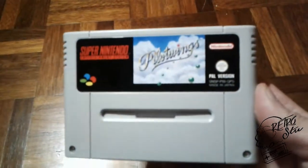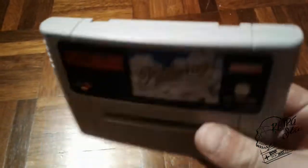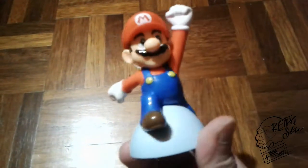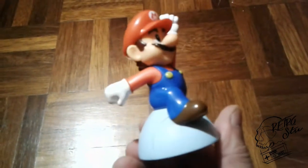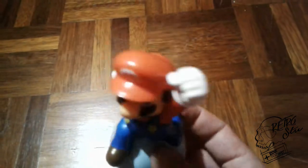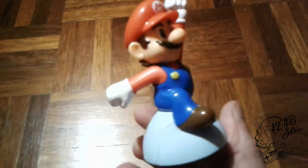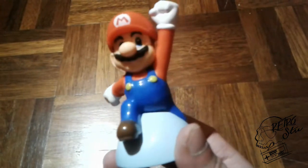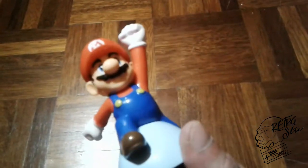At two flea markets I got Pilotwings — extra cheap, pretty well conserved, in good shape. I finally got it! I didn't have Pilotwings — I know it's one of the launch titles for the Super Nintendo. And I also got this Mario figure, one of those McDonald's Mario figures. I consider it pricey at 20 cents — why not? It's cool to put on the shelf close to the other ones.